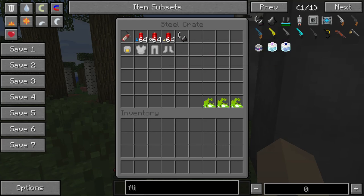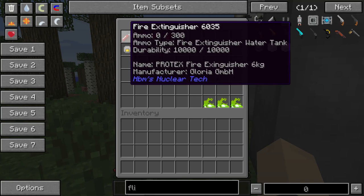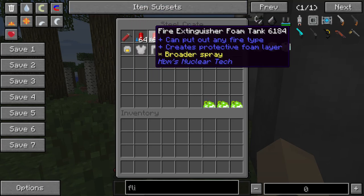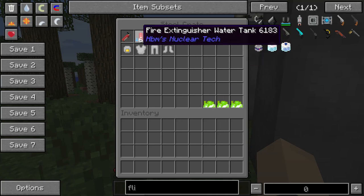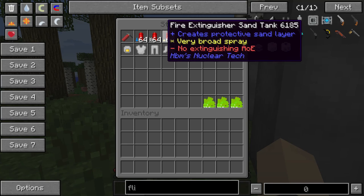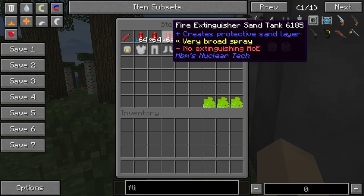The fire extinguisher has three options. You can have either the standard water tank, or the foam tank which can put out any fire type, creates protective foam layers, and has a broader spray than the water tank. Or you can go with the sand tank, which creates a protective sand layer, very broad spray, but doesn't extinguish fires — we're going to have to test that out.